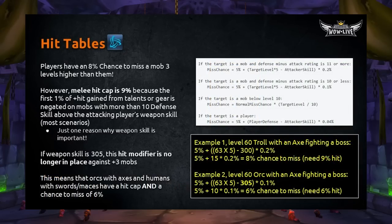Now let's talk about hit tables. Players have an 8% chance to miss a mob three levels higher than them — so, raid bosses. However, the melee hit cap is 9% because the first 1% of any plus-hit gain from talents or gear is negated on mobs with more than 10 defense skill above the attacking player's weapon skill. So, if the difference between their defense skill and your weapon skill is 10 or more, that first 1% of hit from talents or gear is negated — meaning you need 9% hit if you're at 300 weapon skill.